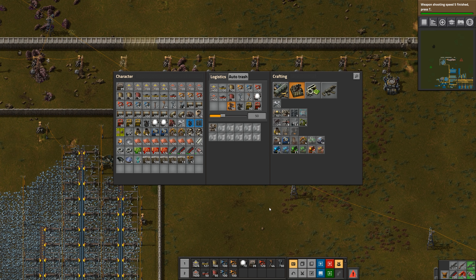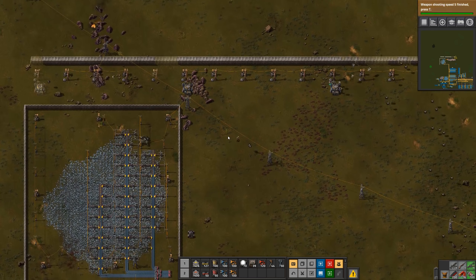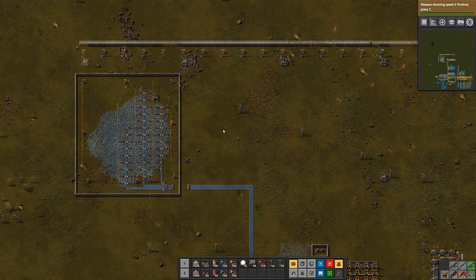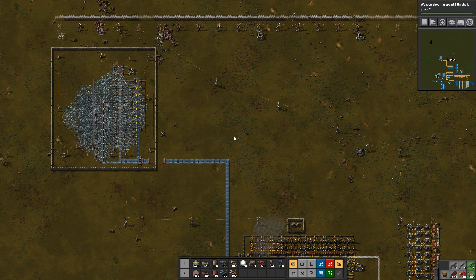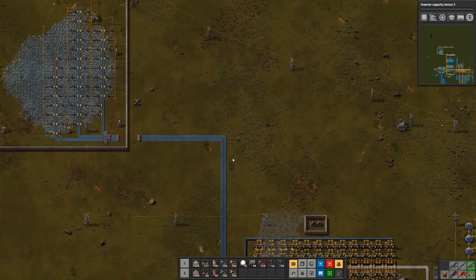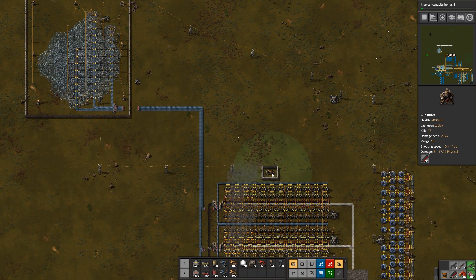Here we go — I don't need 50, maybe 10 would be good. More upgrades, I'll just start at the bottom and keep going. Let's go get some flame turrets and we'll add those to the wall.